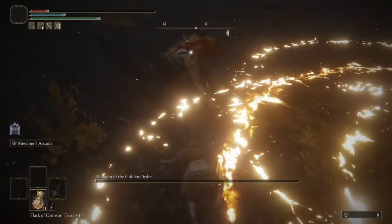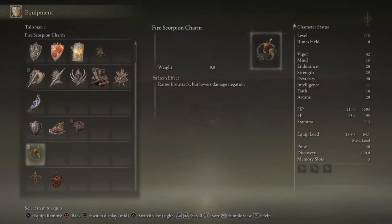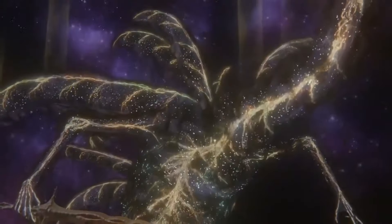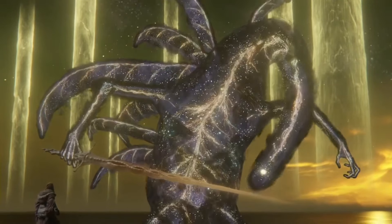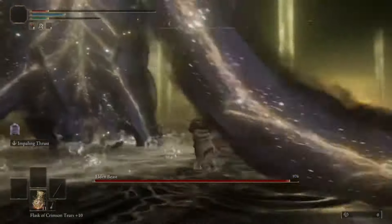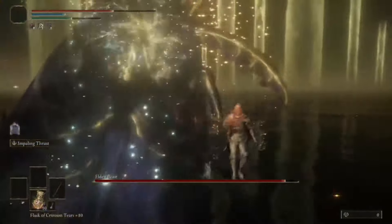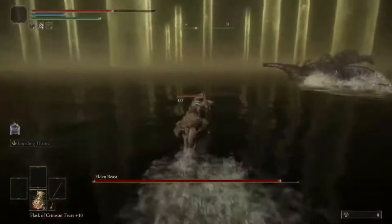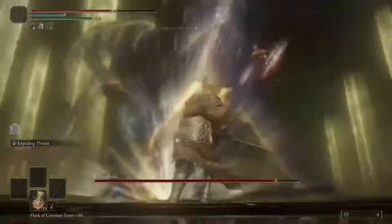Finish him off and swap to our last weapon of the run - one that hasn't gotten a boss fight yet. It's spear time. Our weaker spear here is perfect for a boss whose main weakness is physical damage and who isn't extraordinarily difficult. And they added Torrent to this fight, making it easier. Easy to predict moves, solid damage and range, and this won't be too hard.